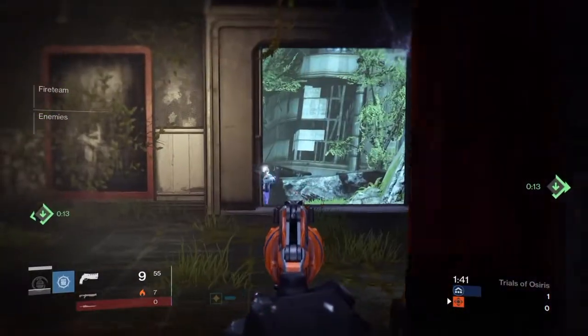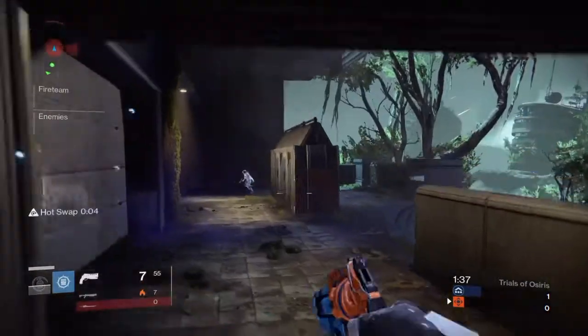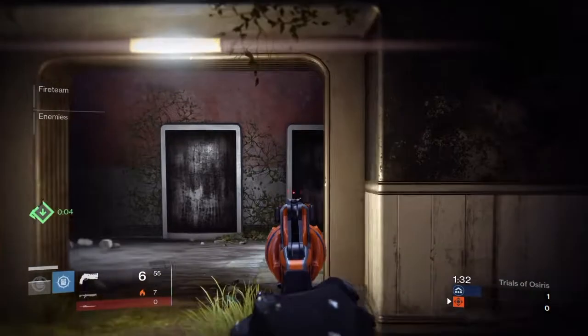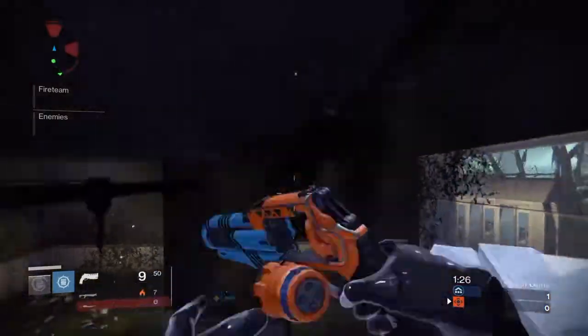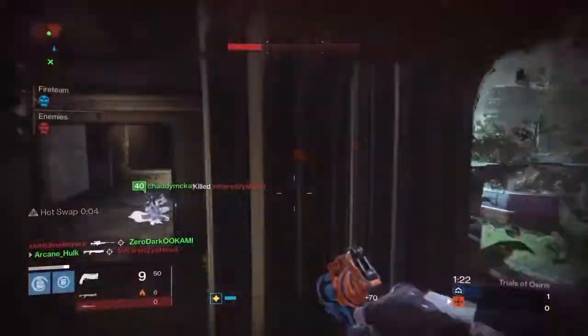I am a little bit disappointed in the map choice. I think that Last Exit is one of the worst maps Bungie's ever made, right up there with Floating Gardens and Skyline. I mentioned all of the new maps — Icarus is pretty bad too. In my opinion, I don't like any of the new maps, but I'm not going to be talking about that. We're going to be focusing mainly on Last Exit and why I don't think it flows well for a Trials game.